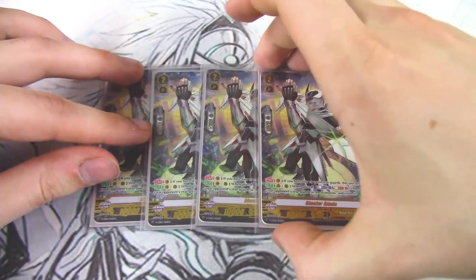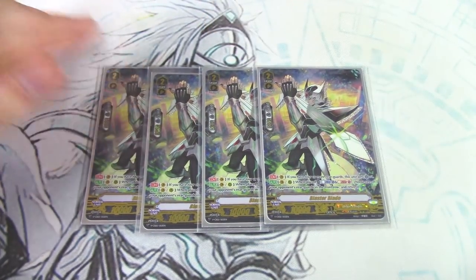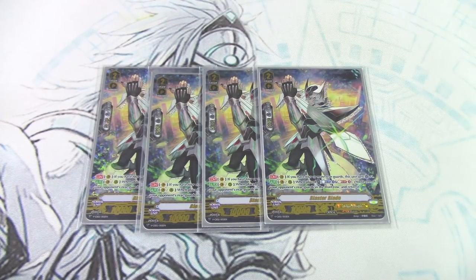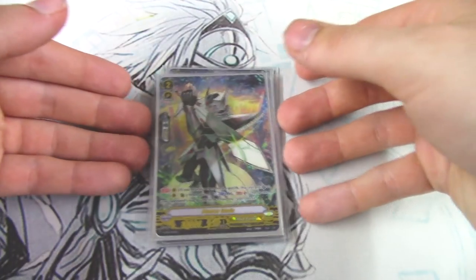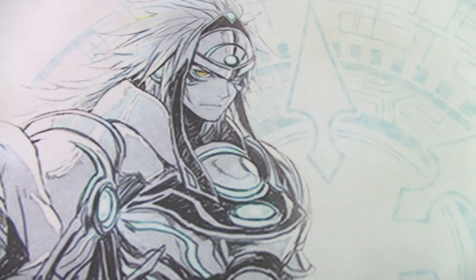Next up, four copies of the king himself — Blaster Blade. Blaster Blade's vanguard circle skill: if you have four or more rear guards, it gets a crit, which can be important for your Exculpate turns. If you want a grade two rush, Blaster Blade is your vanguard ride target for the extra crit. The other skill is when it's placed: Counterblast one, Soul Blast one, choose one of your opponent's front row rear guards and retire it. In this deck that's very viable because MLB doesn't have any counter blasts, so you can really abuse those retire skills.